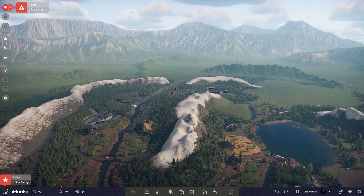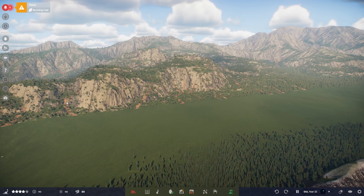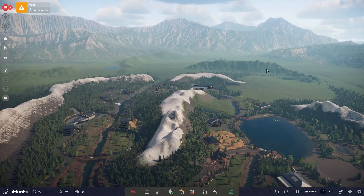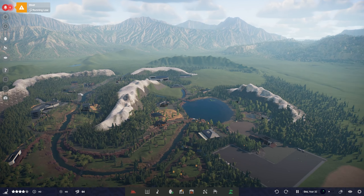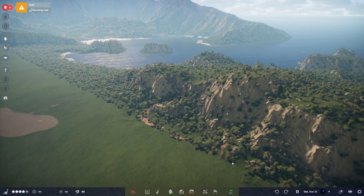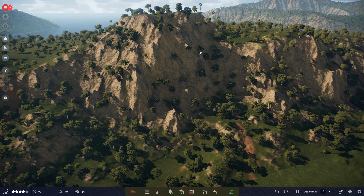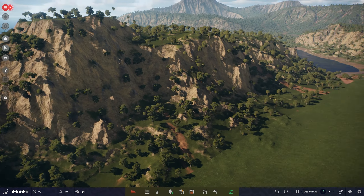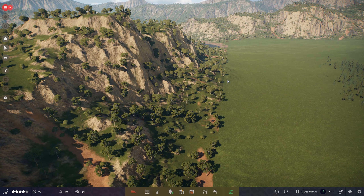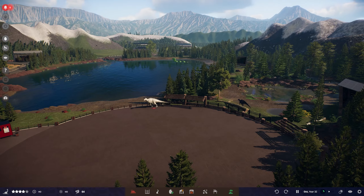First things first — we have trees! We've got trees on the hills, on the mountains. That is cool. I did go away and take out all the trees; these have obviously been placed by me. But it's really nice to see that on the different maps we now have trees. Some people were complaining about trees being on the cliff face — you could be pretty picky about things like that, but I think it looks fine. Really nice touch.